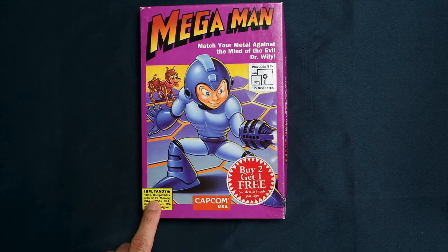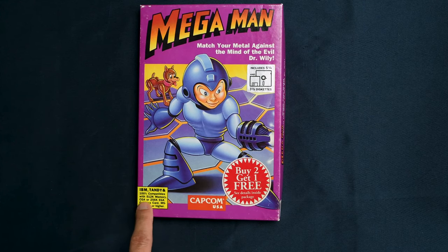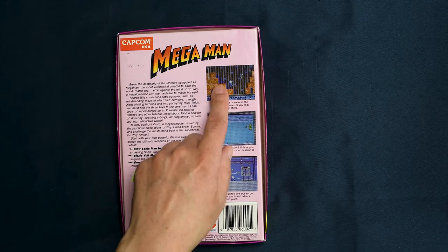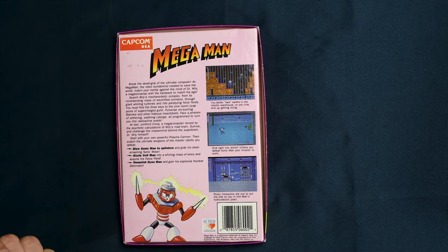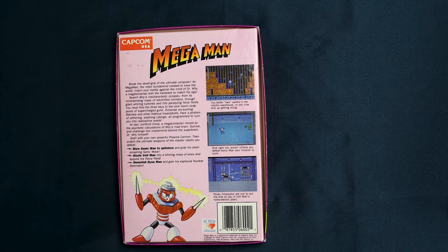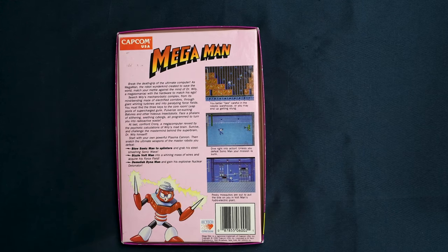By the way, you need 512 kilobytes of memory. And it uses CGA/EGA graphics — I believe that's 16 colors at most on screen, which was actually impressive for the time. I know it looks like crap, especially compared with the NES, but this is very impressive for what computers were able to do at the time.